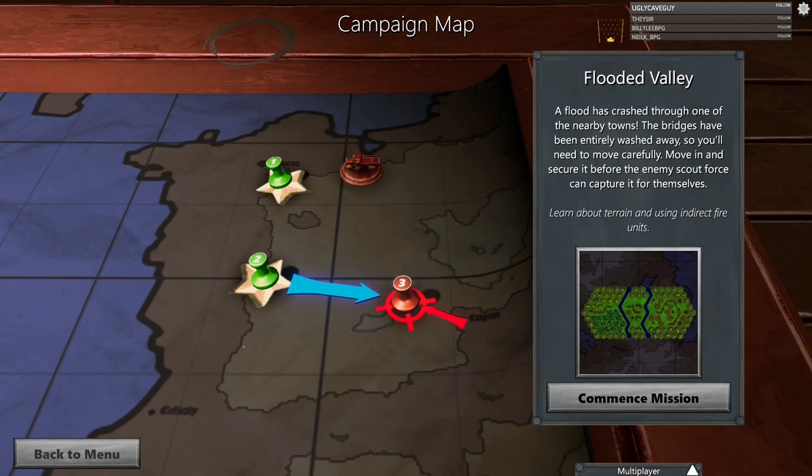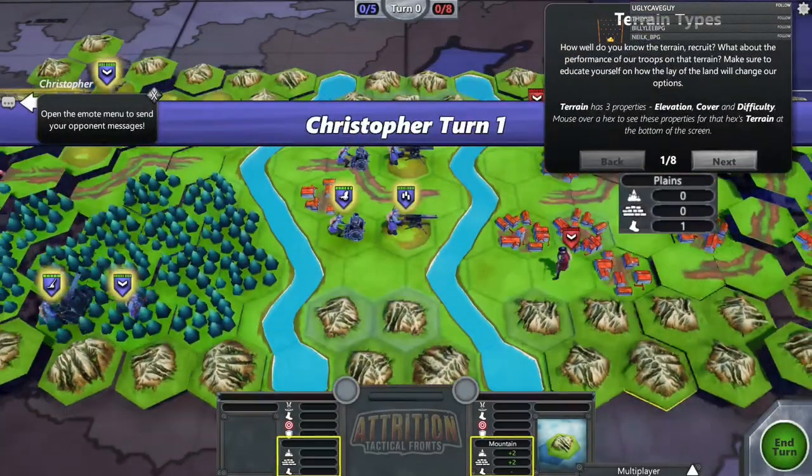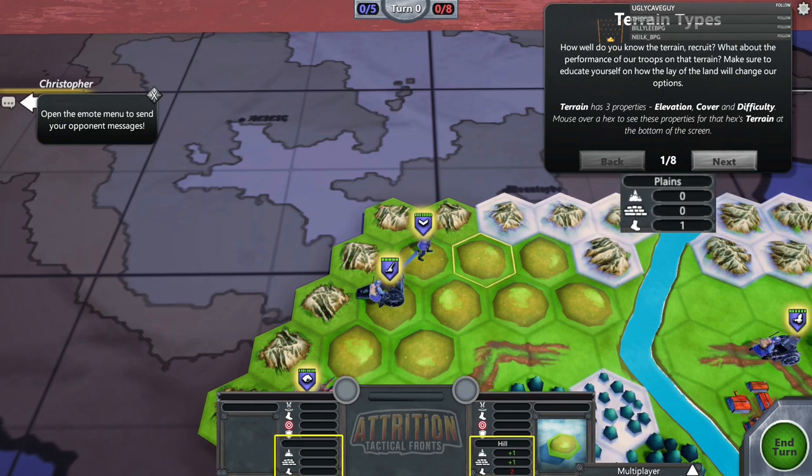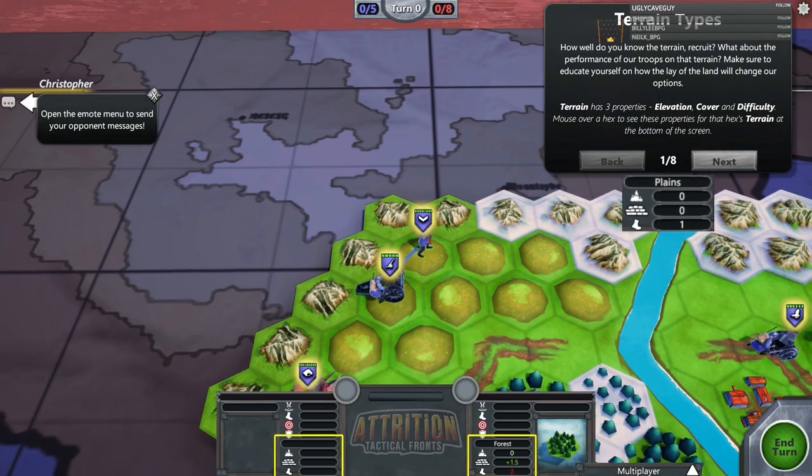A flood has crashed through a nearby town — the bridges have been washed away, so you'll need to move more carefully. Move in and secure it before the enemy scout force can capture it. We're going to learn about terrain and indirect fire units. Terrain has three properties: elevation, cover, and difficulty. Mouse over a hex to see its terrain properties. This regular terrain slows movement speed but gives more elevation, more cover, and plus two to difficulty.